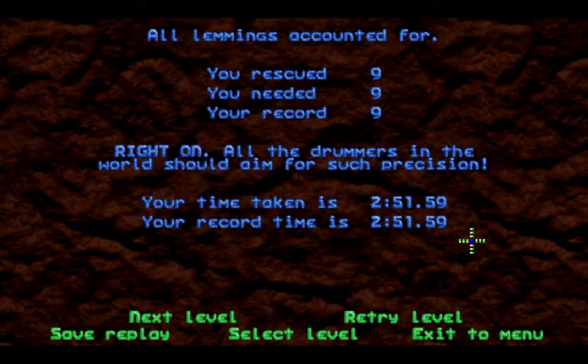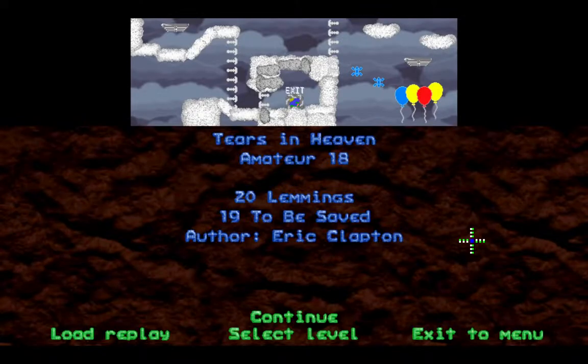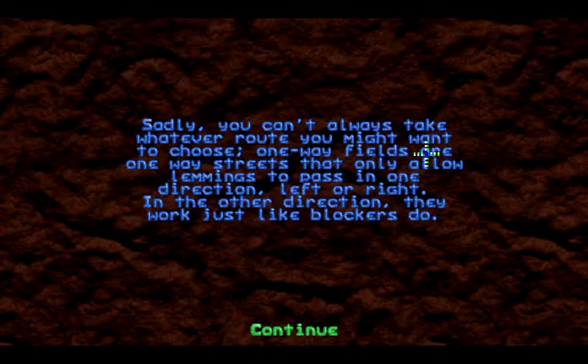Amateur 18: Tears in Heaven — 20 lemmings, 19 to be saved, Eric Clapton. Yes, I know Eric Clapton and I know the song as well. He pretty much wrote this song after his son fell from a balcony and died. As a result of the accident, he advocated for safety rails or something like that. 'Would you know my name if I saw you in heaven?' — something like that. Sadly, you can't always take whatever route you might want to choose. One-way fields are one-way streets that only allow lemmings to pass in one direction — left or right. In the other direction, they work just like blockers do.